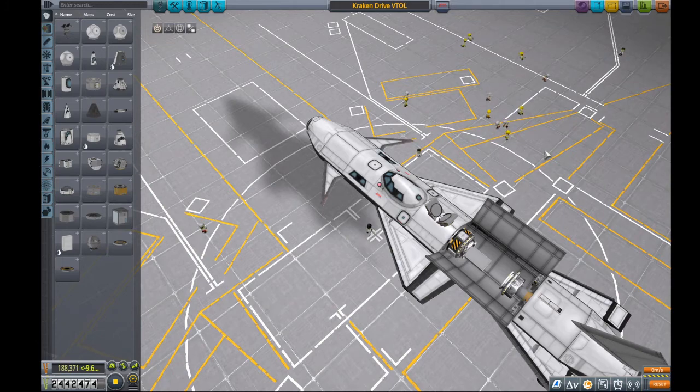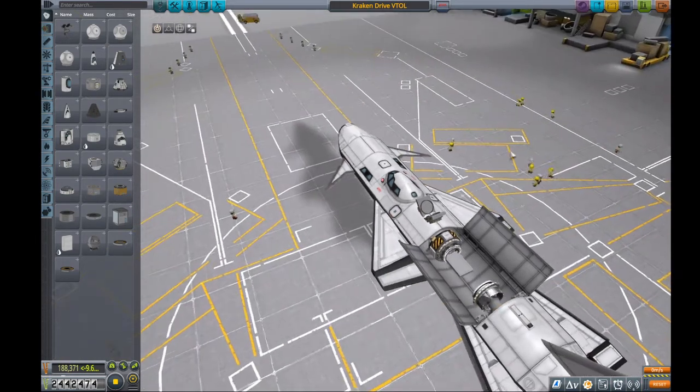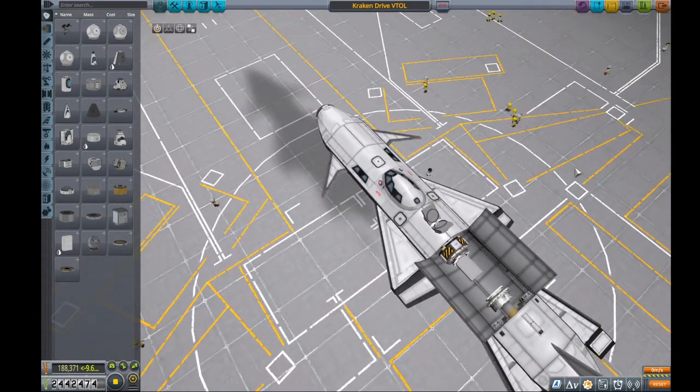It can take off and land vertically. Matt Lone, sometime in 2000, I believe, put out a challenge asking for folks to design a piston-driven Kraken Drive that was throttlable from the map menu using the keyboard. And here we have achieved just that.